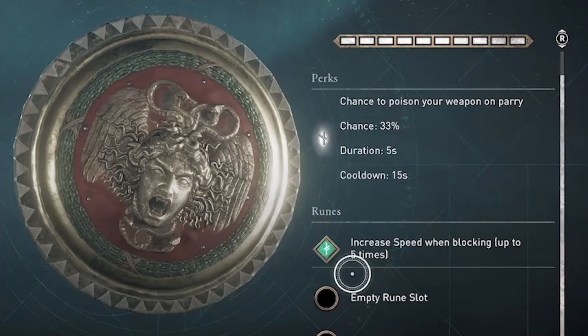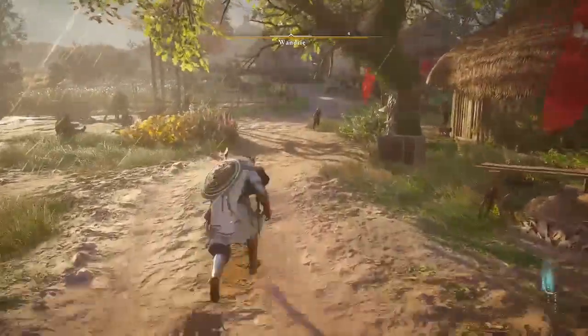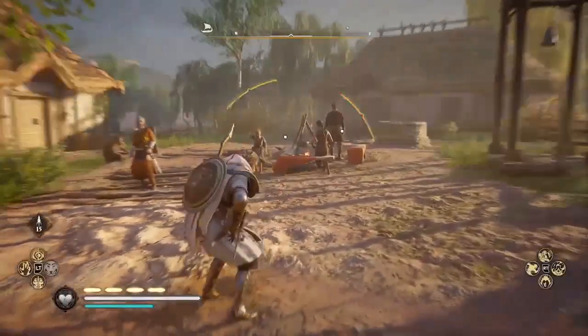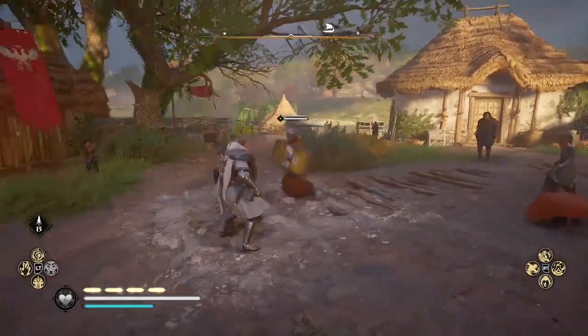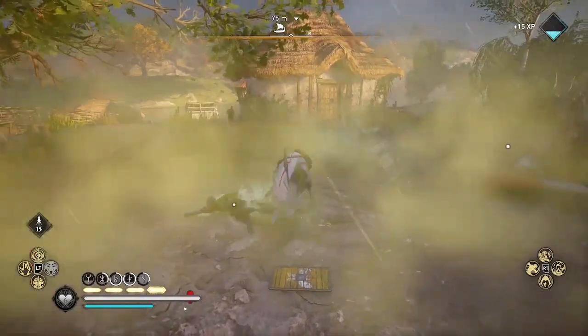Even if you don't like the looks, now with transmog you can make it look like any other light shield while still getting the awesome perk: chance to poison your weapon on parry. Super useful if you're going for a full poison build or just want to add some sting to your strikes.